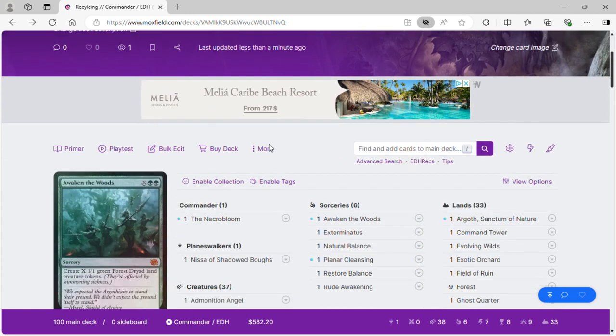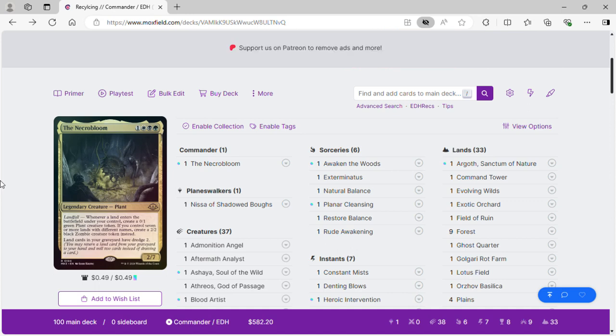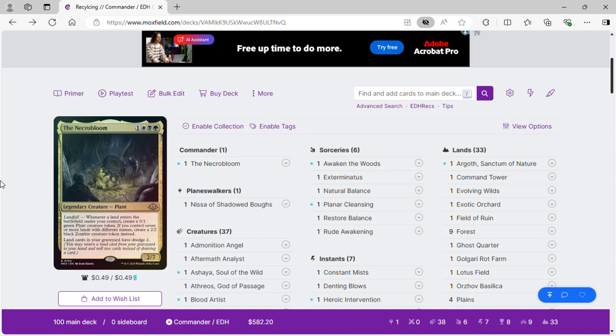Our commander today is Necro Bloom, which has landfall: when a land enters the battlefield under your control, create a 0/1 green plant creature token. If you control seven or more lands with different names, create a 2/2 black zombie creature token instead. Lands in your graveyard have dredge two. So this deck is really about digging through your deck, building your graveyard, and then getting your graveyard onto the field.